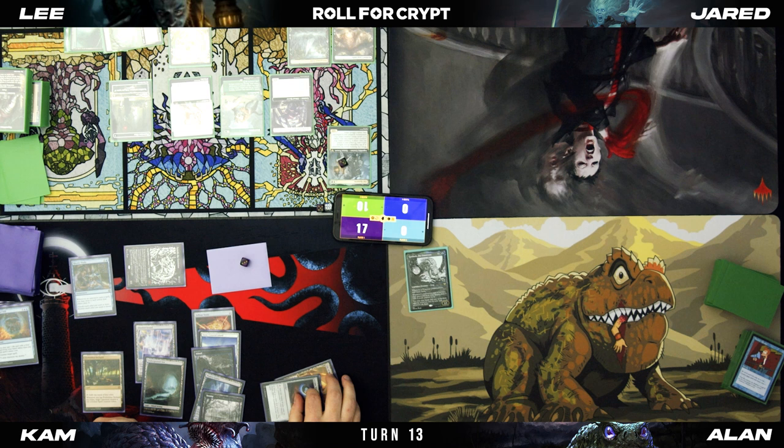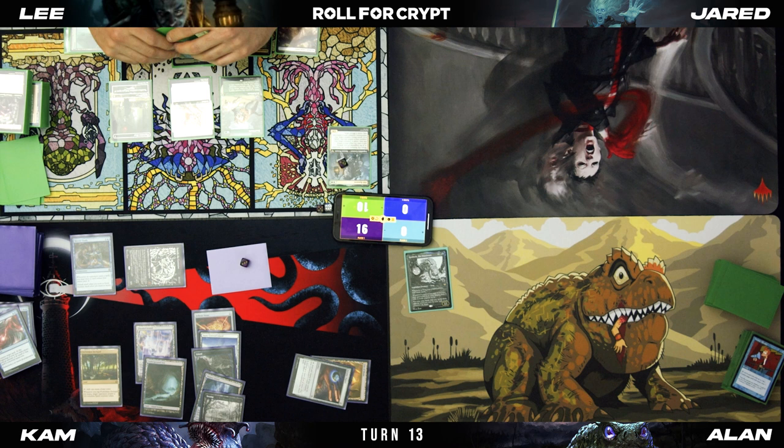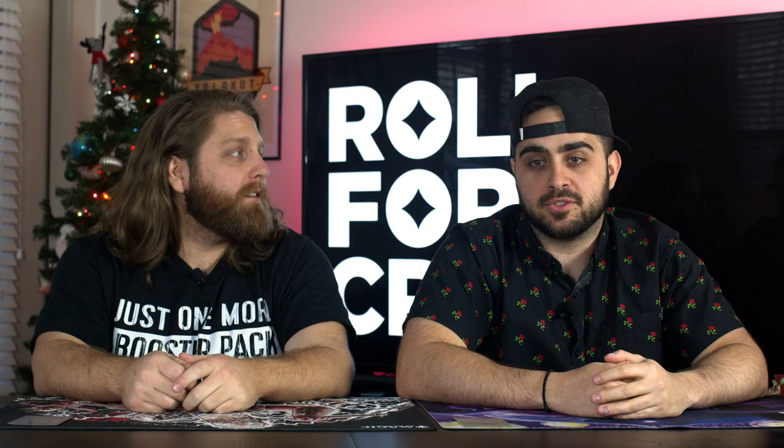I'm going to tap three and play Eternal Scourge. I'm not going to pay for Rhystic Study. I'll tap two and Mana Drain it. I'll draw for Rhystic Study. Pass turn. Untap, draw. I go to combat — you die.